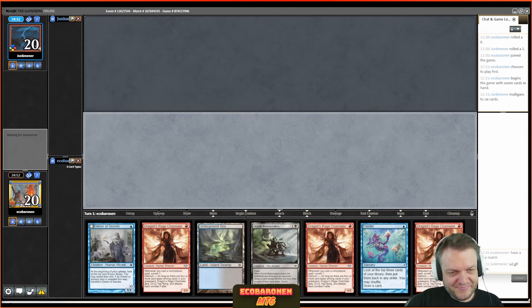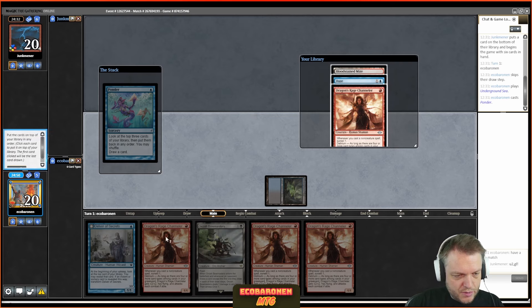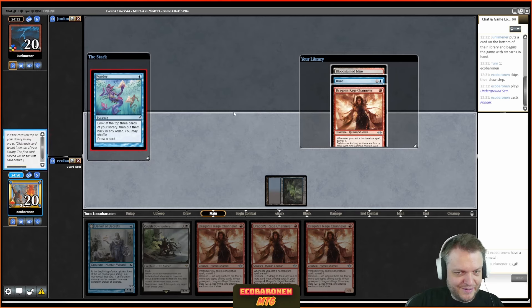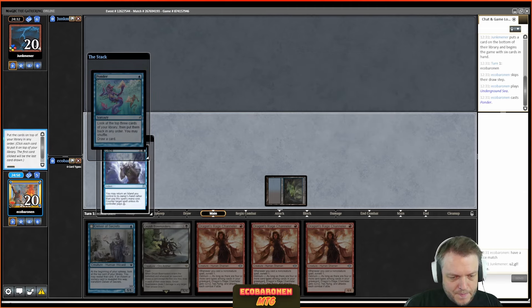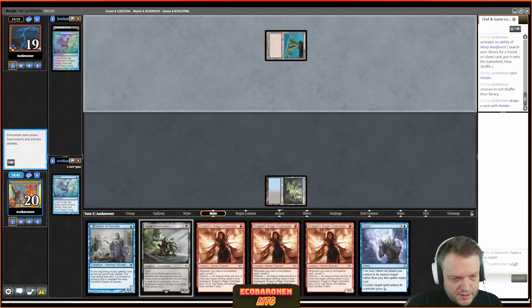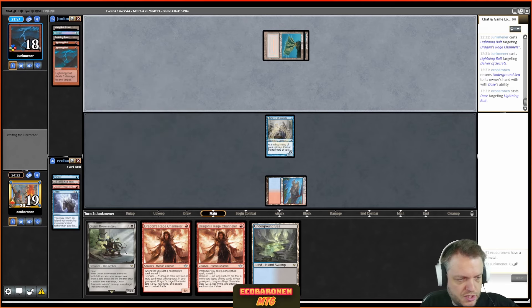No delirium. Let's see if we can catch a Murktide with Pyroblast — that would be an awesome exchange. The opponent plays a creature; I Bolt to get the triggers from Channeler. The opponent plays Counterbalance. I try and Pyroblast it on the stack, mill over a Daze, get Dazed — not ideal. I try and Ponder; it resolves, I shuffle. No colored land, but I spike one off the top.